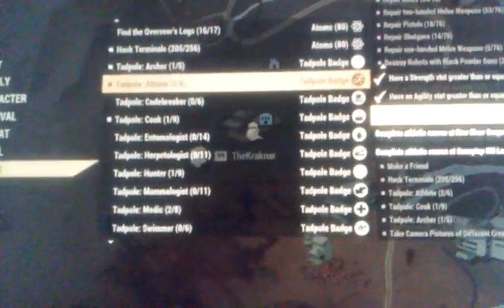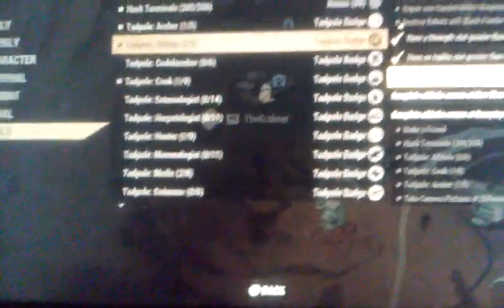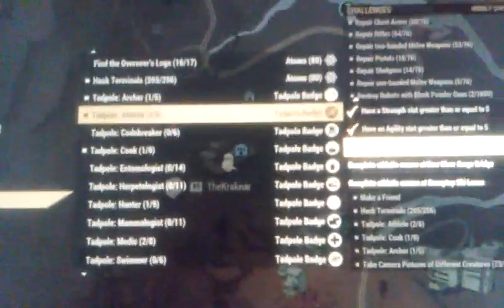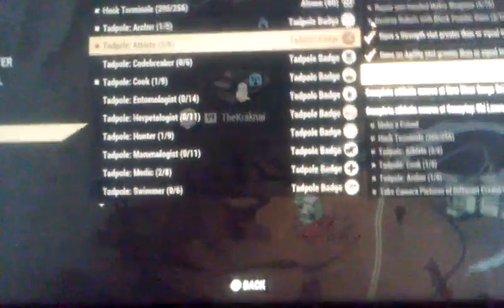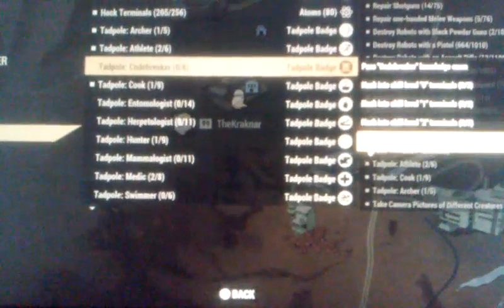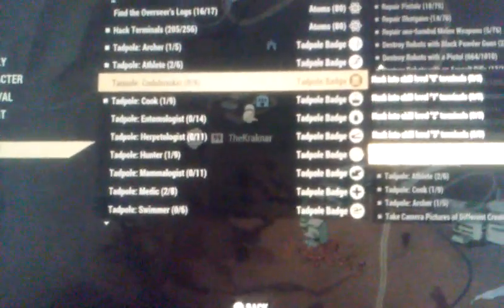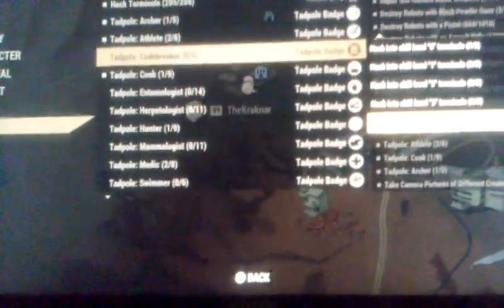You need marsupial — I'm telling you, there is no way that I'm going to be able to do this without marsupial. These are actually very challenging; they're not just easy. This is actually going to take you a little time. You've got Code Breaker: hack into a skill 1, 2, 3 terminals. And then you've got to launch a nuke for Code Breaker.